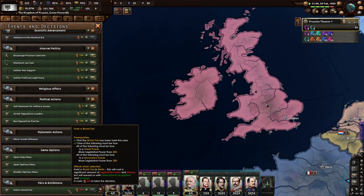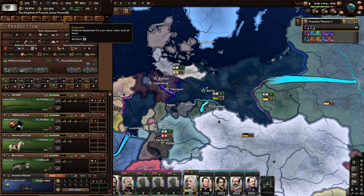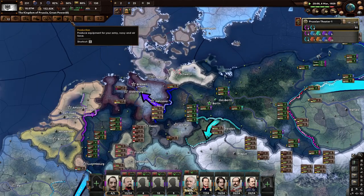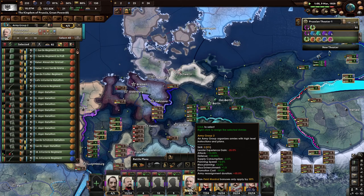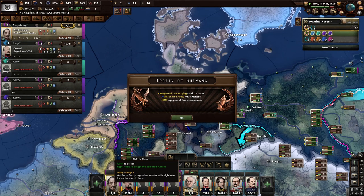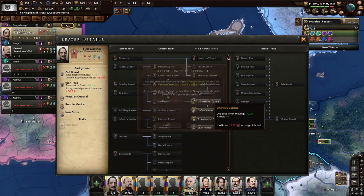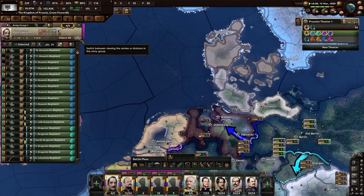Can we hold a World's Fair? Yes — hosting it in Berlin costs significant legislative power and money but rewards us with international recognition and prestige. We're still only sixth in the world, so that might be really good to do. Construction is at five so far. We keep building. Looking at general Friedrich: offensive dude, sure — infantry will be very offensive. Anyone have upgrades? No. Offensive doctrine because we like being offensive. Cavalry expert makes sense for the cavalry-heavy period.